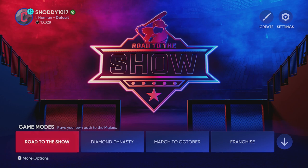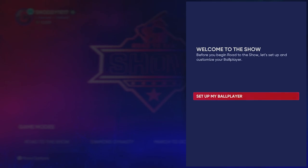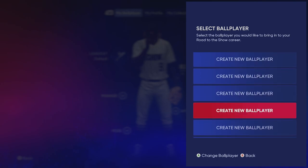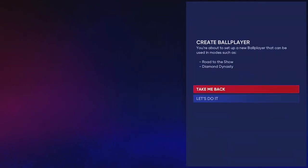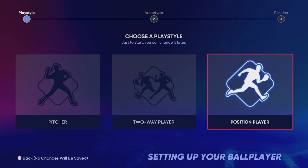Next we're going to hop into Road to the Show and start a new one. These are all the slots where you can create new ball players — you can create up to 10. I have two right now. My main guy is a shortstop, but we'll go ahead and create a new one just so you guys can see how to do this.